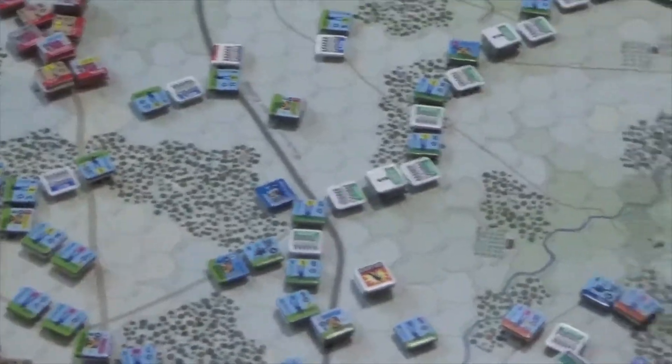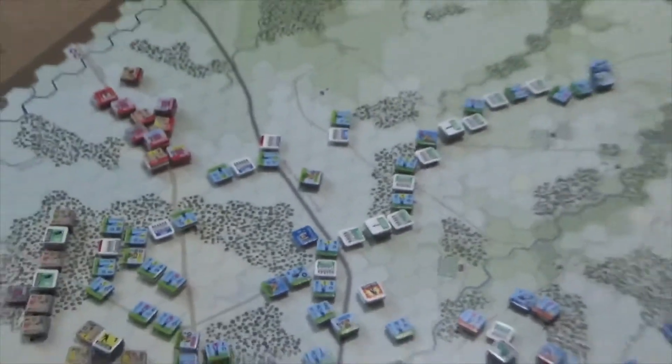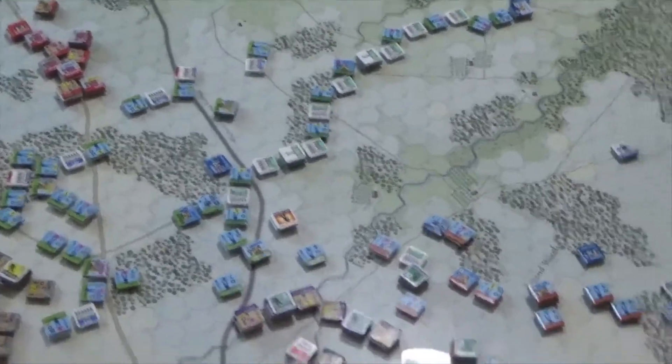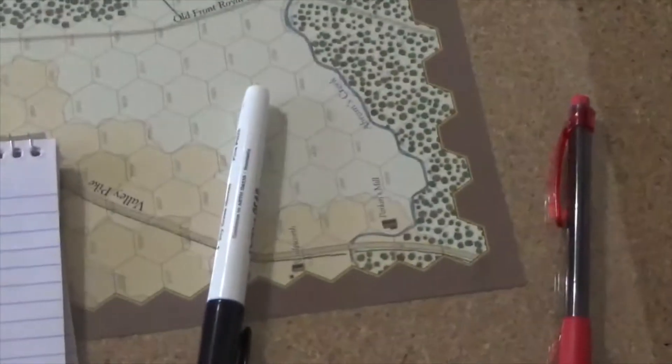The 19th Corps' second division came on and immediately sped to the north of Winchester. You've got to try to drive down in here and get infantry through these forts, and maybe catch the entry hex down here — if you get in that hex, you get big point shifts for that.